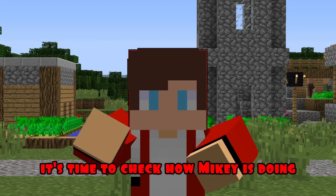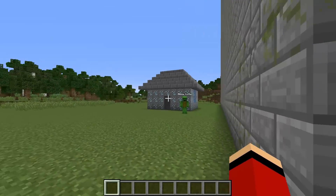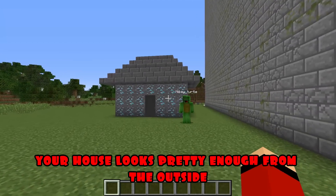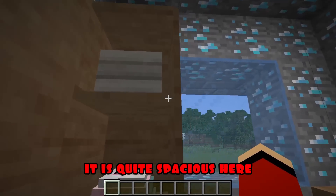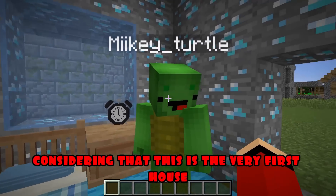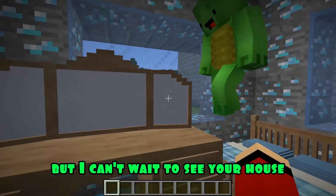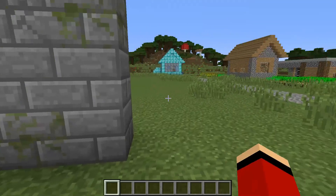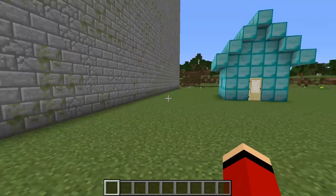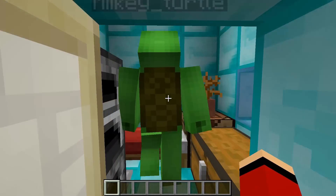It's time to check how Mikey is doing. Your house looks pretty enough from the outside. Now look what it's like inside. Wow! It is quite spacious here, considering that this is the very first house. Thanks, JJ! But I can't wait to see your house! Come with me! Wow! It's all made of diamonds! Very nice! Thank you!